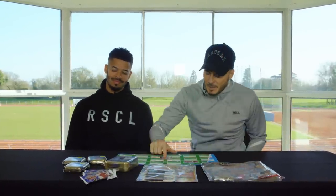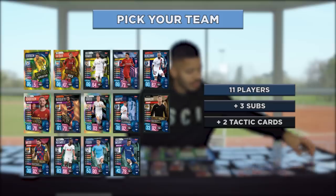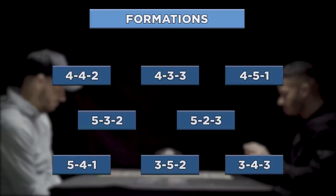That's right, tournament team and we are playing for this mastercard. Here are the rules: pick your team of 11 players with three substitutes. Choose two tactic cards for extra gameplay power. Lay your cards face down in your chosen formation. Decide who goes first by flipping a coin.